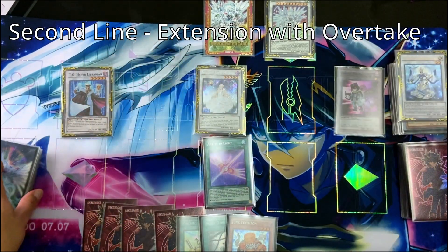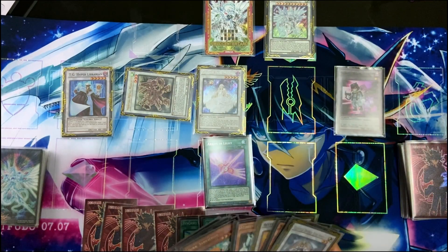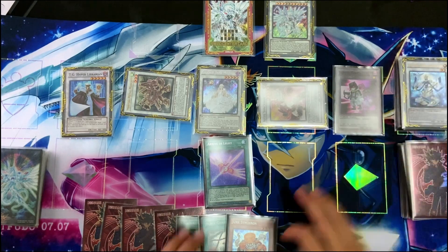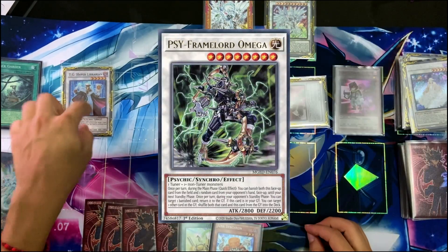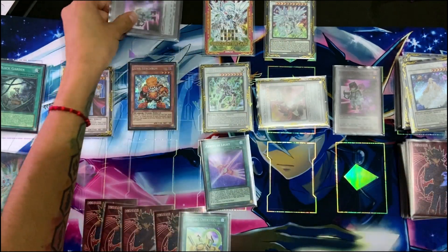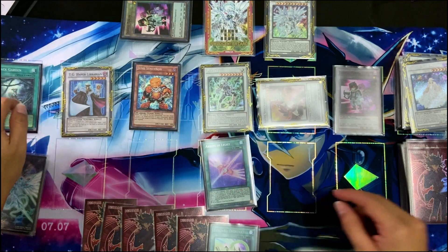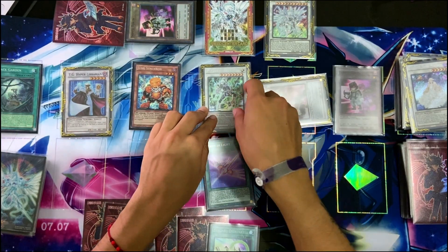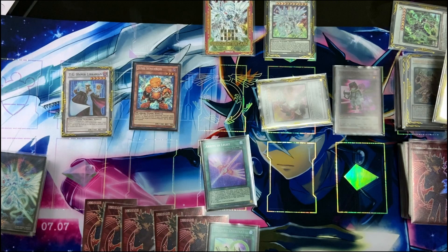Now we'll do synchro 3 for Marcher, chain 1, chain 2. Since we don't have Stardust that we can extend with, this time instead of bringing Junk Synchron from the graveyard we're going to bring Axel Synchron. Now what we can do is activate Black Garden and synchro 8 for Omega. We'll do chain 1, chain 2, chain 3 to special Junk Synchron, special Black Garden — put a token here. Chain 1 draw a card, and since we special another monster we can do chain 1 again and bring another token. So we'll have two tokens here. Now we proceed to use Omega, banish, and tribute Garden Rose Maiden with the two tokens to special summon Garden Rose Maiden again.